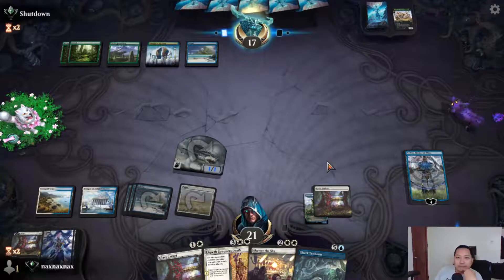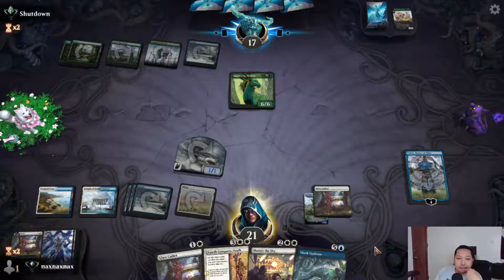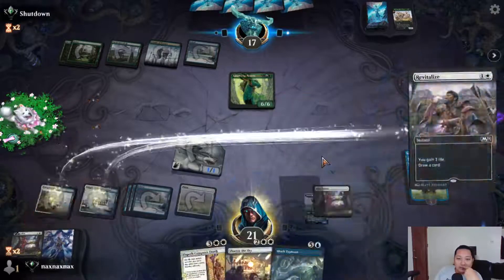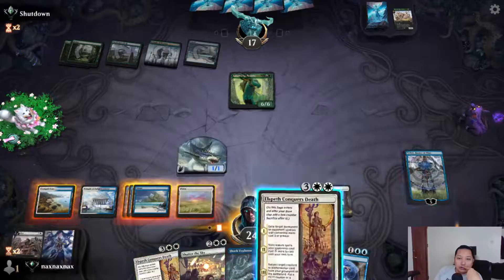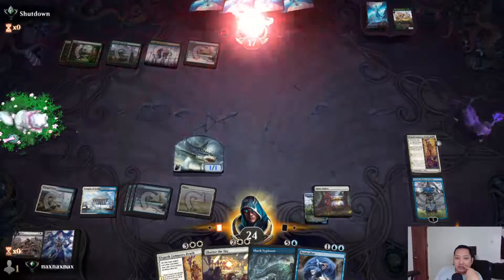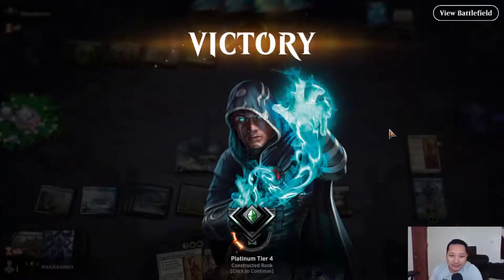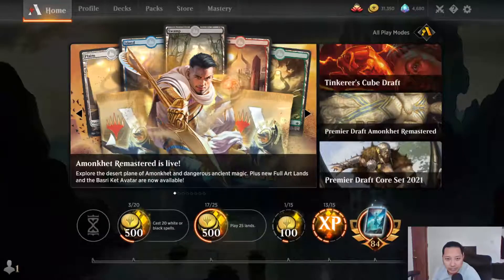Here's another Greathorn. We're just going to take it out. Revitalize is so good. We could just do this and keep smacking — oh, and there's Gemrazer. Wow! UW looks good heading into post-rotation, with a lot more cards being added through Zendikar Rising.